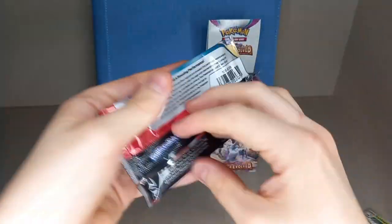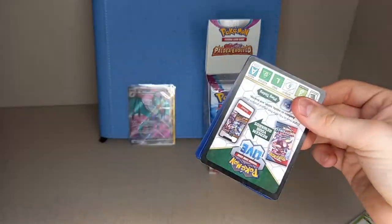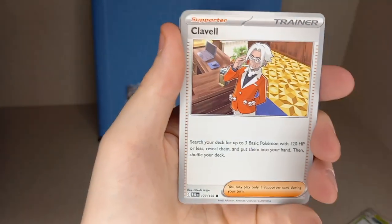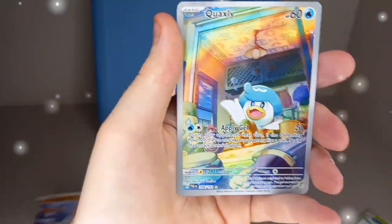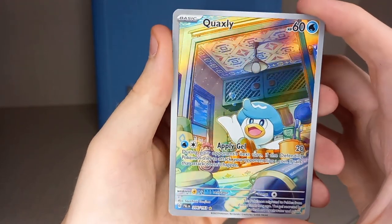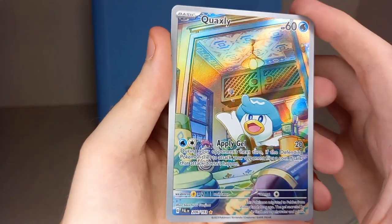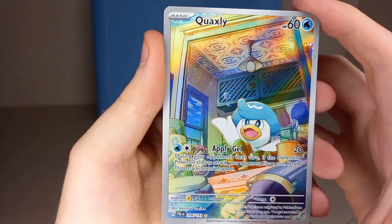Next pack: water energy, dark energy, Fletchling, Vullaby, Capel, Dunsparce, Skiplooom, Dendrophon, Palossand reverse holo, Croagunk reverse holo - and there we go, an artwork rare: Quaxly! My least favourite line - now we have two, the Quaxly and the Quaquaval. But I do like the Quaxly, it's just Quaquaval and Quaxwell I don't like in this line. The Quaxly is very cute. Double hit pack - we also have the Didenne EX, another one we need for our binder!